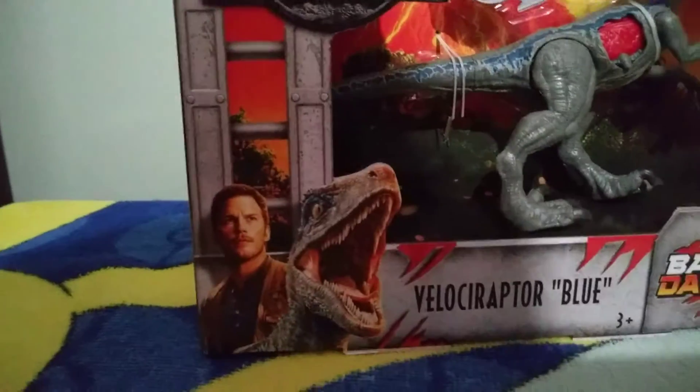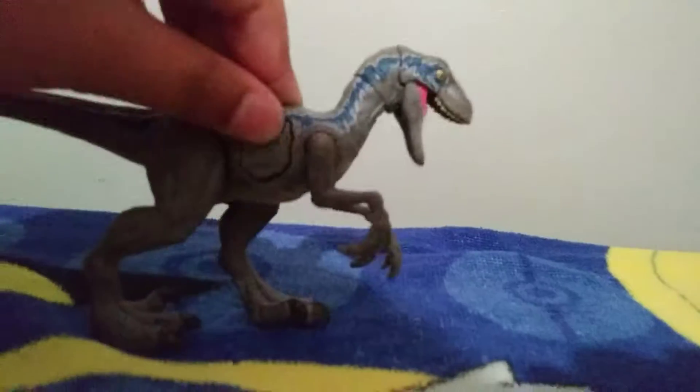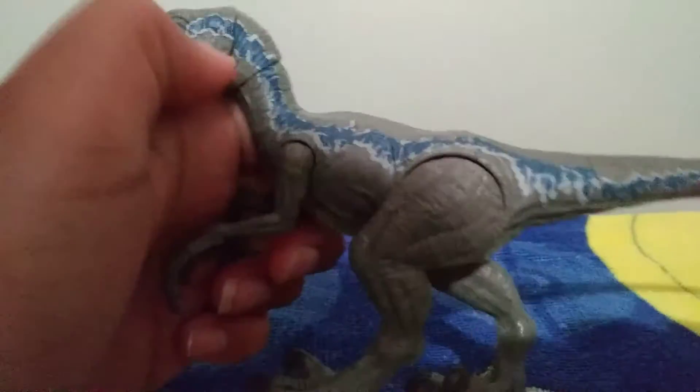Let's get this package started. He's like the main character from Jurassic World: Fallen Kingdom. This dinosaur has the blue stripe — like for his name, Blue. I like his yellow eyes.